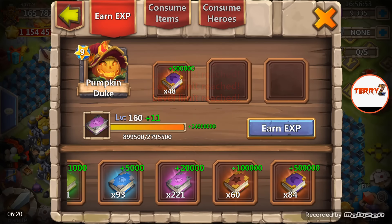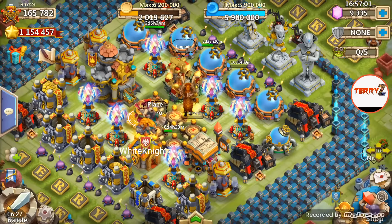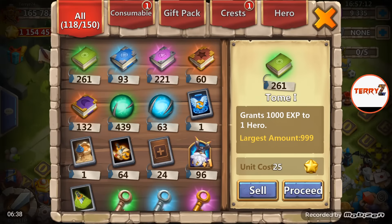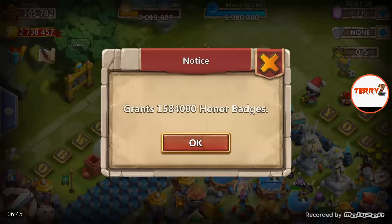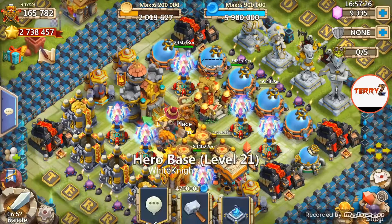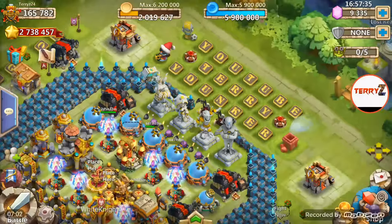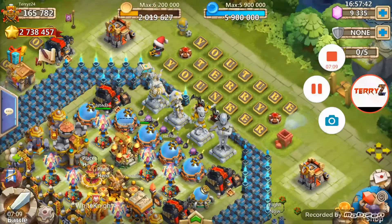I need the honor badges more and Pumpkin Duke already has like 30,000 more health than he did before, so that's pretty good leaving him right there. I'm going to go ahead and sell some of these books to get some honor badges back — 1.58 million, going to go ahead and do that. There we go — looking good, 2.7 million honor badges with all this going on. I just wanted you guys to be a part of me doing my first double evolve of a hero, for the Pumpkin. I'm hoping that extra health is going to help me out in Guild Wars and everything else. I'll catch you guys in the next video — Terry Z is out.